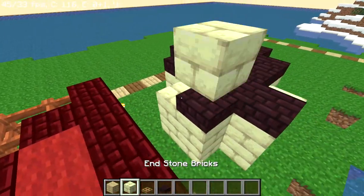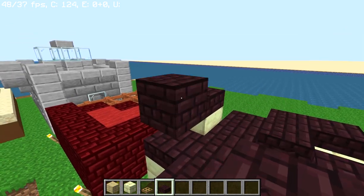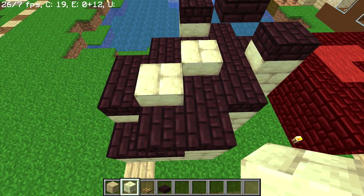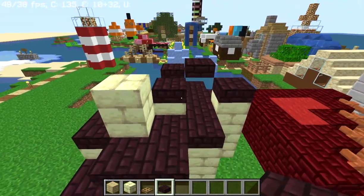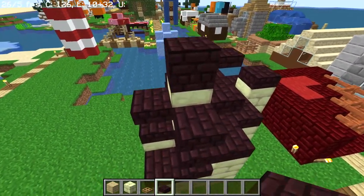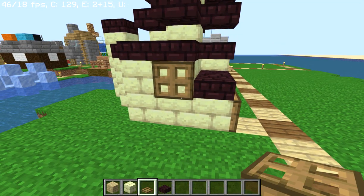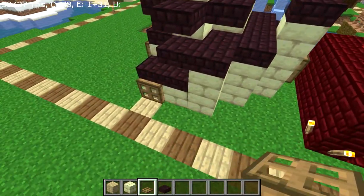Okay, then we want end stone bricks here and here, slabs there and there, then a slab right there. Then end stone bricks right here and here, then an end stone brick here. Then a slab here, slabs here, here, here, and here. Then you want a nether brick block right there and a three-by-three ring going around that. Next we want an oak trap door right there, right here, right here, right here — and that's about it.